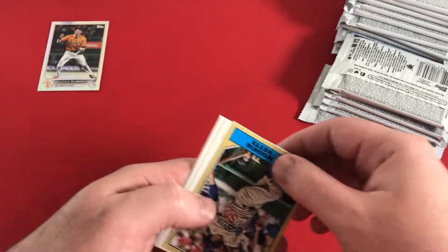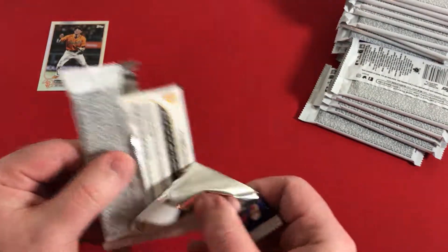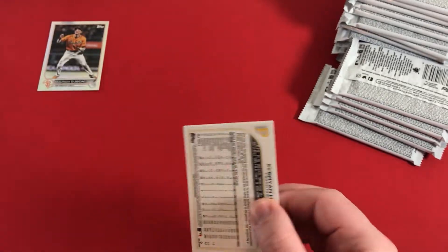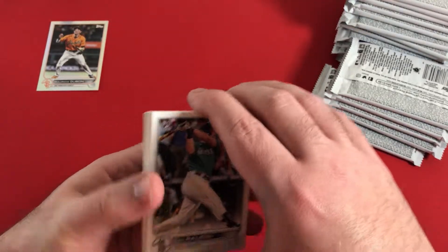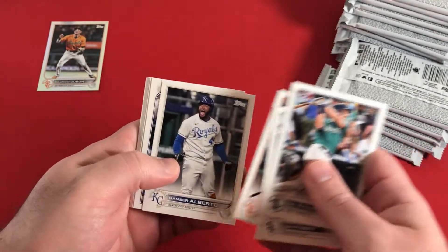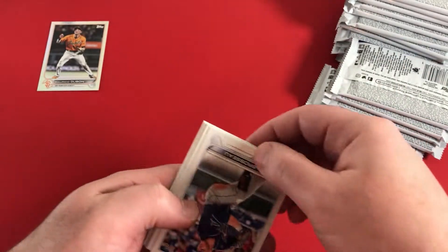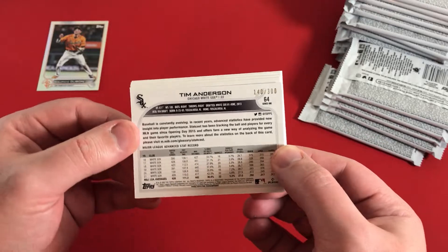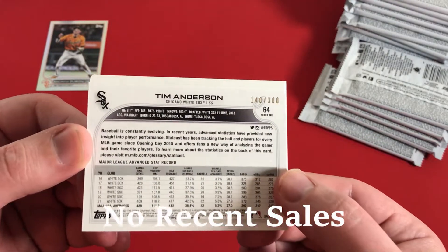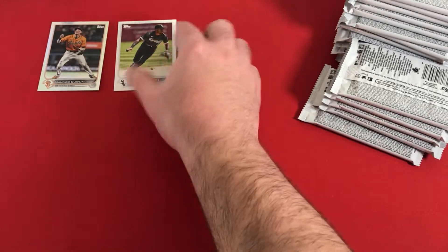Trevor Rogers, Kiriloff, Mookie Betts, 1987. Those chrome cards we're going to get to as the last pack - absolutely gorgeous. I love those. I think from the silver packs I've seen since following baseball from like 2019 when I got back into it, I absolutely think these are the best silver pack chrome cards we've seen. Brennan Rogers, Chris Archer, Mike Brasow, Altuve, and an Advanced Stats card of Tim Anderson - 140 out of 300. That is a very nice numbered card right there.